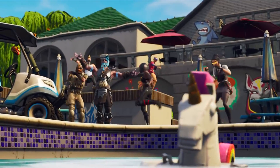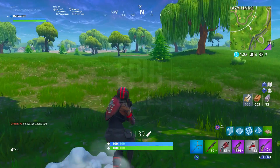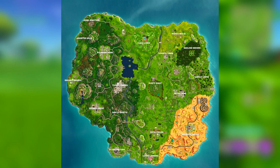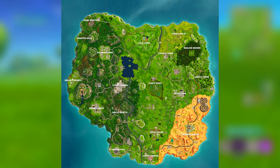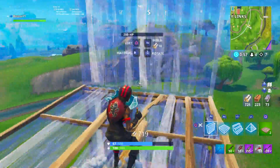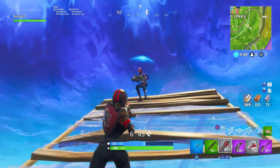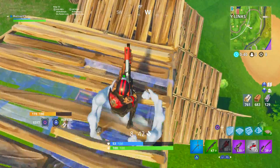The Desert Biome was basically Moisty Mire now changed into this new desert area with all those awesome locations, adding a new variety to the Fortnite map. We were always used to seeing lush green areas, but now we finally got this new area that really switched it up — and I'm absolutely enjoying it. Season 5 is definitely one of the most unique map updates, with a desert biome — something we had not seen before inside of Fortnite.